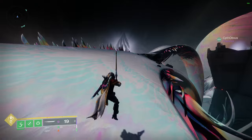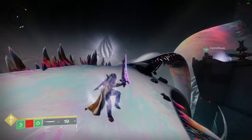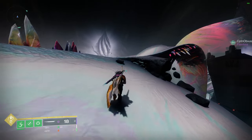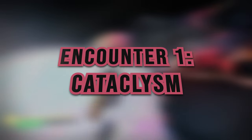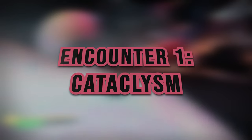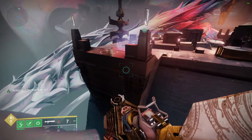Follow the opening path down a little bit through some enemy groups, and you'll eventually make it to the opening encounter, Cataclysm. This is where your objective is just to survive. This is a very straightforward encounter and will also teach you the main mechanic of the raid.